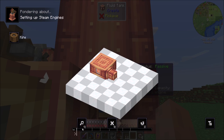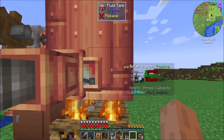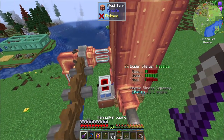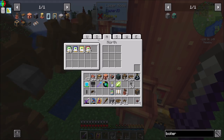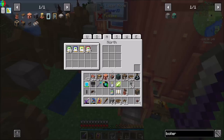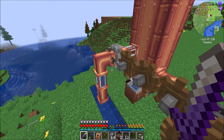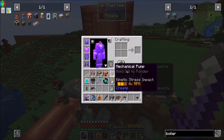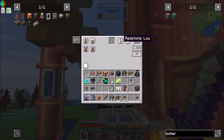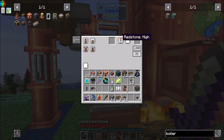I wish there was a boiler detail here. Kinetic sources — oh, there's an electric motor? Oh, that's the Create Additions one. So that should work — though we have to rotate it. And then in theory, you shouldn't need water anymore from an external source. Is it not getting enough water? I mean, it's definitely getting water right now. Is it transferring anymore? It doesn't seem to be. I'm going to do another mechanical pump here.